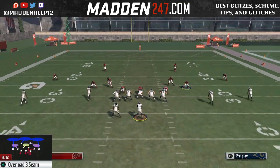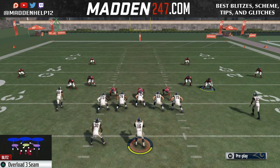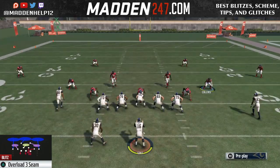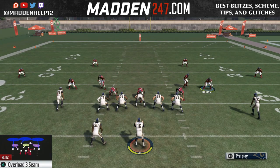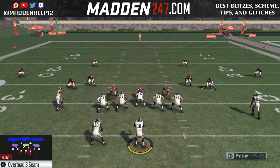This one is the Overload Three Seam — once again it's flipped. The setup is to spread your line, pinch your d-line, and crash your d-line down with QB contain. You'll see we're going to get that linebacker coming in through the B gap or coming across through the A gap.